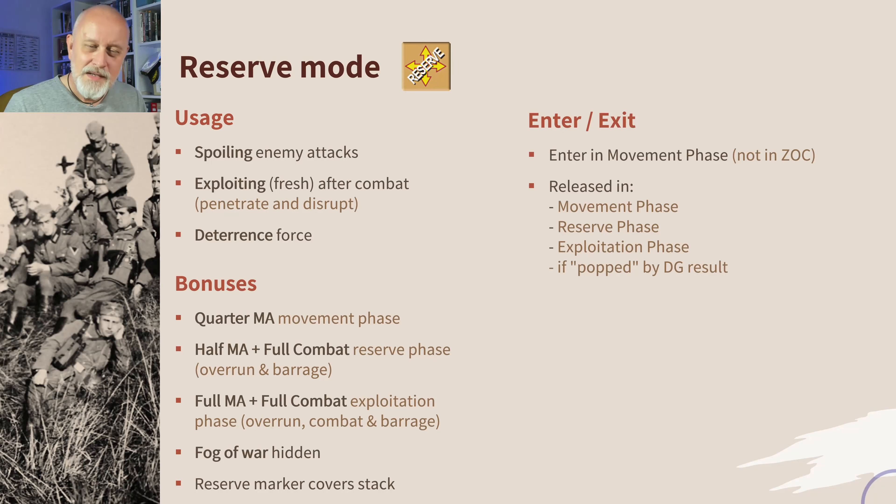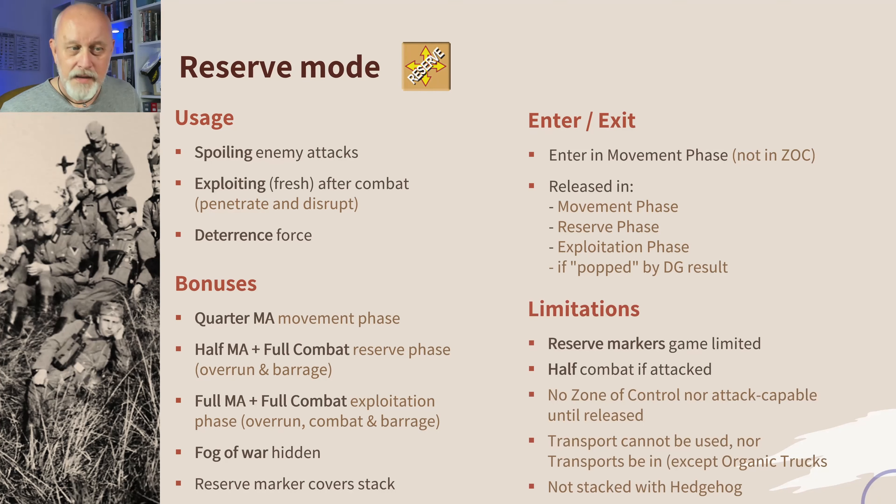If you're hit by a disorganized result when the enemy attacks you, you are at half combat. The reserve markers are precious — they are game limited. Don't squander them, and consolidate your reserves into stacks so that you can have more units in reserve. They're not attack capable when they're in reserve, even if they are when they come out, and they don't have a zone of control in reserve. You can't use transport — air, rail, or sea — and transports themselves can't be in reserve with the exception of organic trucks. You can't stack them with hedgehogs. Pretty useful under so many circumstances. Bottom line: if you don't have many of your units in reserve, you're not playing OCS correctly.